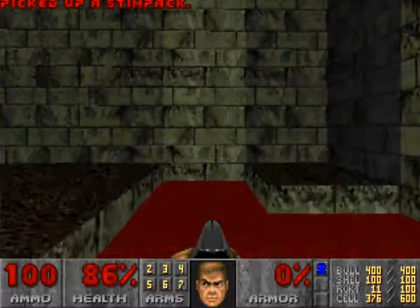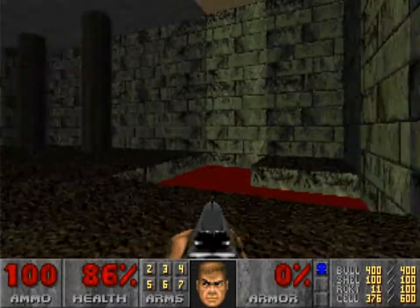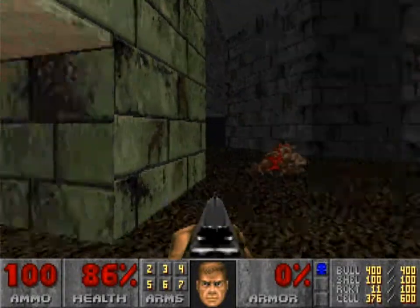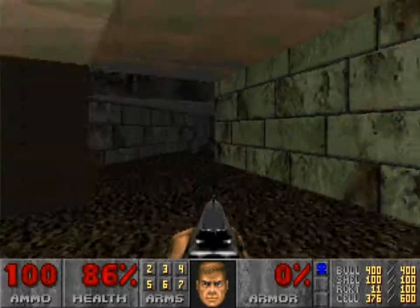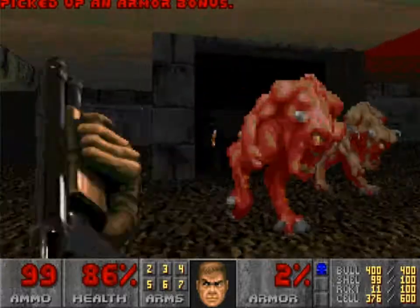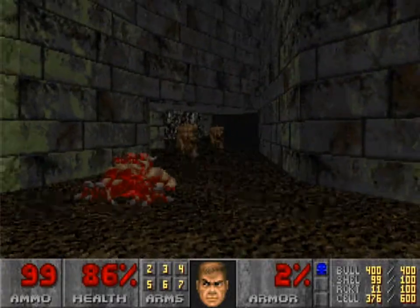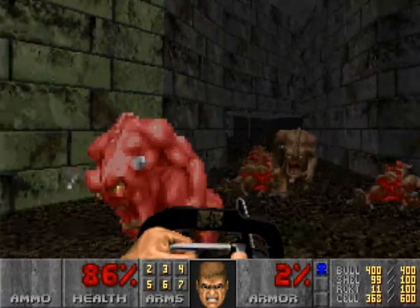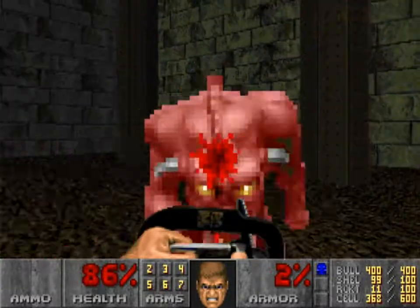Another thing is there isn't a lot of texture changing. There's really this green marble and that red wall texture in the other area. And there are a lot of very open areas, which you don't see quite as much. There are long hallways and stuff in Doom, but you just don't see big open rooms so much.